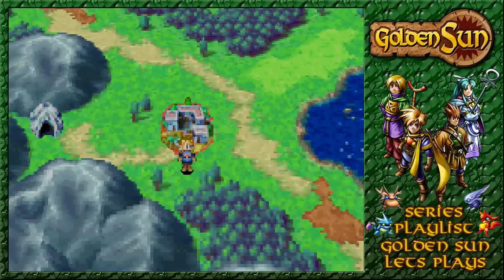Welcome back guys to Golden Sun, where after defeating Tret the Tree and then visiting Kolyma, we've gained ourselves two more djinn, as well as just powering up in general with all the money that we've earned and all the equipment that we've bought. Now the problem comes to finding out where on earth we're going. The only clue we have is that we have to go to a lighthouse to get some water to heal this tree.